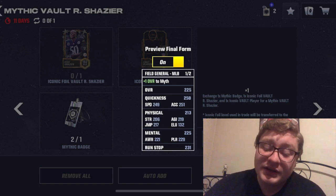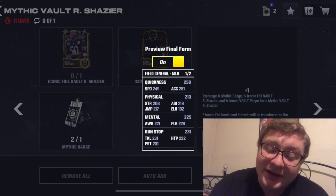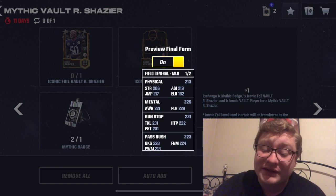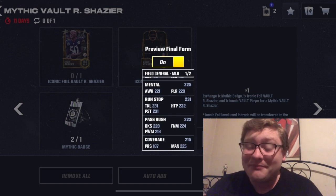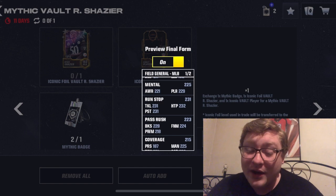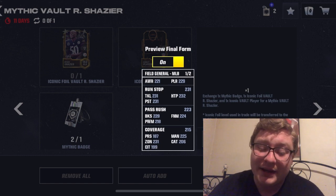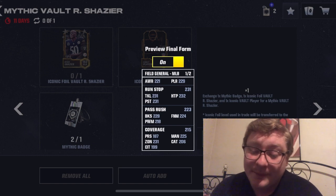When he maxes out at 225 overall, he is very fast: 249 speed, 251 acceleration. Scrolling down, his physical stats: 213 with 206 strength, 219 agility, 132 elusiveness, and 217 jump. Let's take a look at his mental now — with 225 overall: 221 awareness and 229 play recognition. He is really good as a run-stopping middle linebacker: 231 tackle, 231 overall for the run-stopping stats.